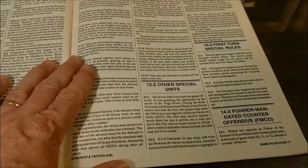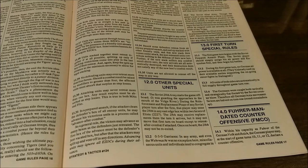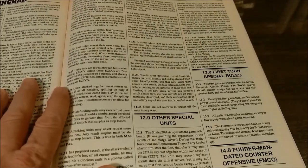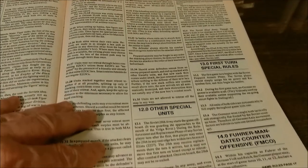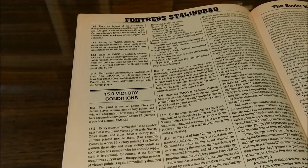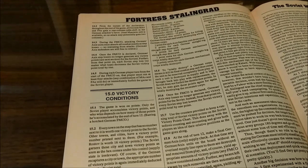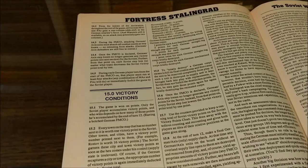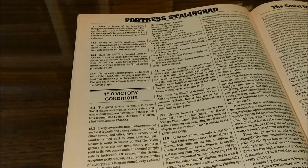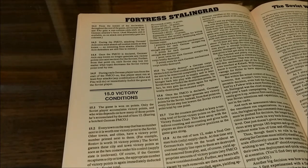Other special units include the Soviet 28th Army, the 030 garrisons, and the Soviet 62nd Army. Then the first turn special rules and the Fuhrer mandated offensive. Victory conditions: the game is won on points and only the Soviet player accumulates victory points. Every town on the map with no number next to it is worth one victory point; other towns and cities have the victory point number printed next to them. If at the end of game turn 12 there's a Soviet combat unit anywhere in the Crimean Peninsula, the Soviets are awarded 20 victory points.